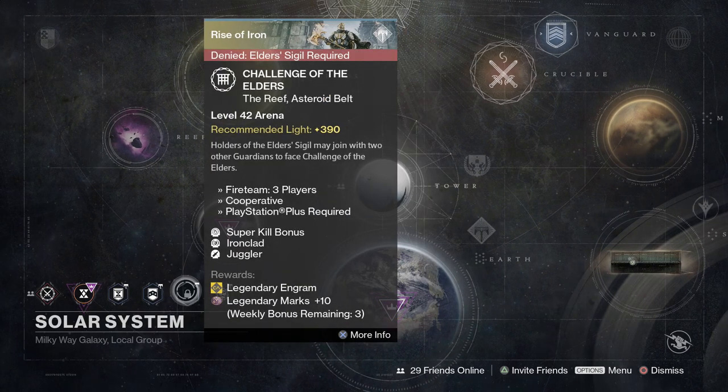Moving on to the Challenge of Elders, we have the Superkill Bonus, Ironclad, and Juggler. Get a Legendary Engram and 10 Legendary Marks for your first three runs.